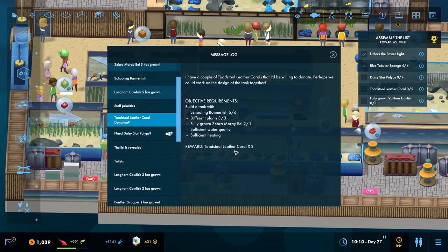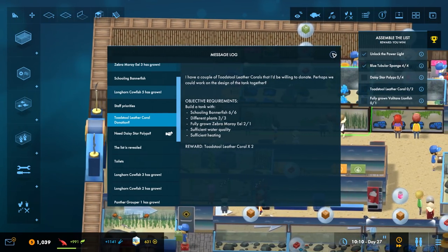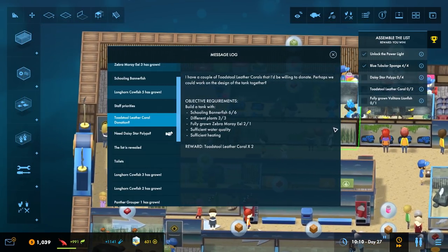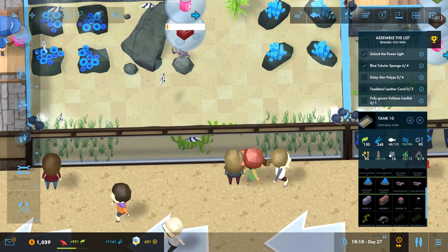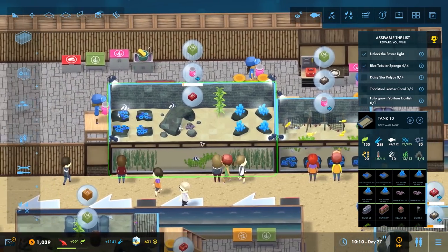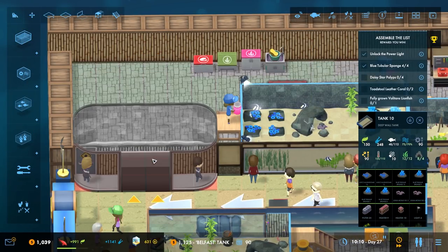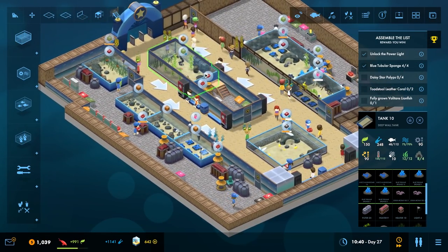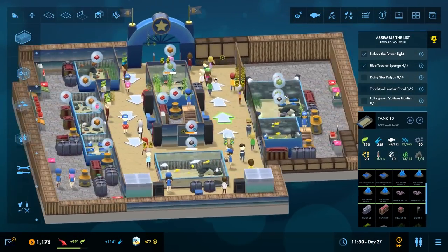Corals — I have a couple of toads because I'm willing to date. Perhaps we could work on a tank together — schooling fish, different plants. Did it put them in there? No, they're not in there. I don't know, I don't like it. That is confusing, very confusing. Well guys, I'm going to leave it there for today's episode of Mega Aquarium — thank you very much for joining me. I'll see y'all next time!